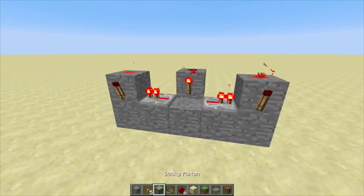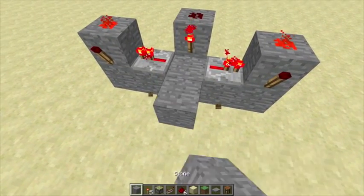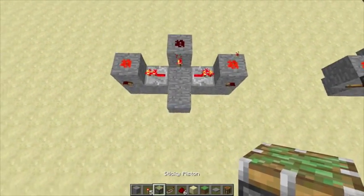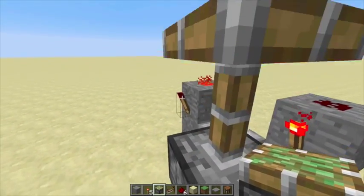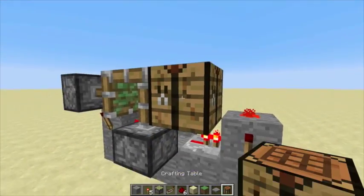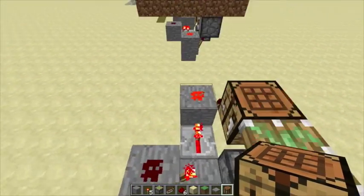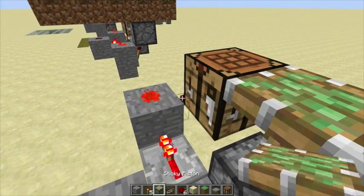Then place a redstone repeater facing the block so that the torch should turn off. Then you're going to place a piston here and then place a piston on top of that block so it should be activated and you can destroy it. Then you're going to place another piston here and place a crafting table right beside this piston, and then place the last piston right over there.